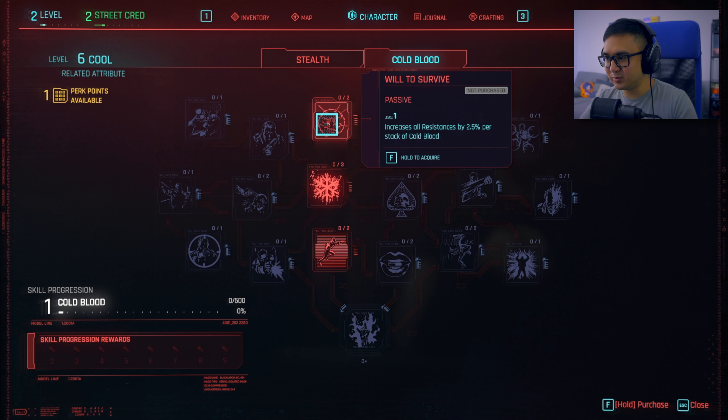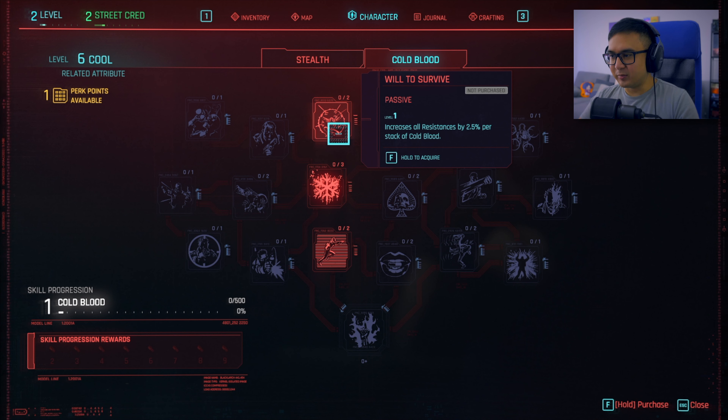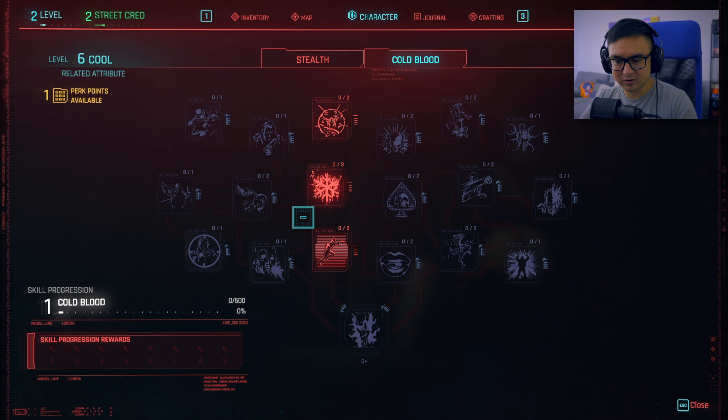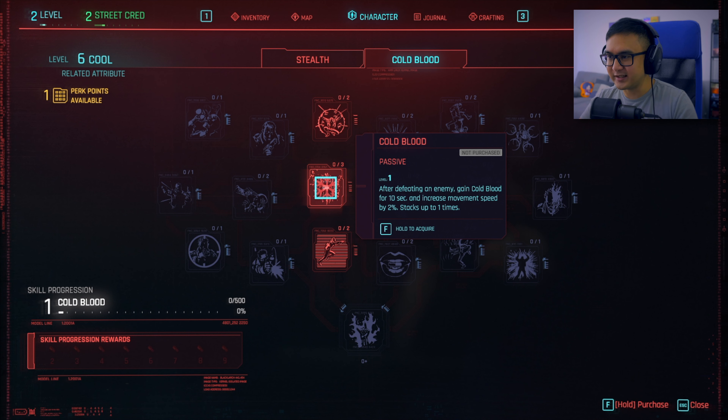Increases all resistances by 2.5% per stack of cold blood. Okay, that stacks twice. But maybe it's like every perk in cold blood. After defeating an enemy, gain cold blood for 10 seconds. Cold blood is a thing — like what does that mean? Oh, it's like the same name as the category. That's confusing.